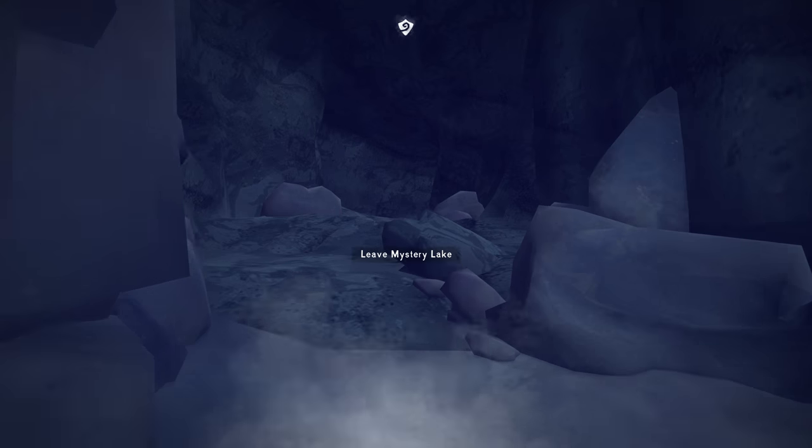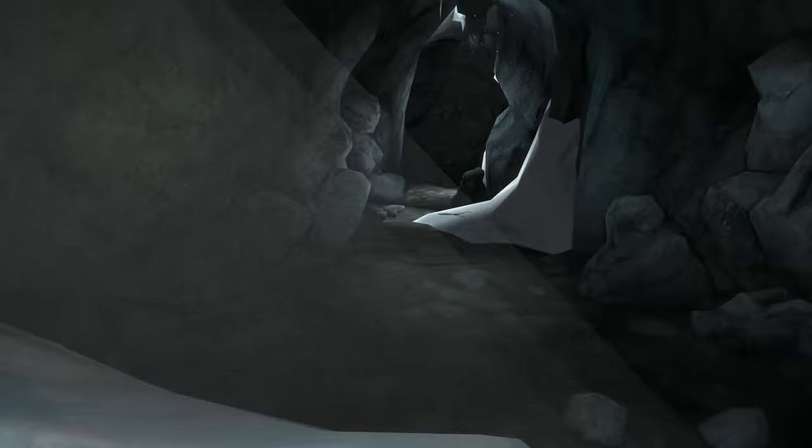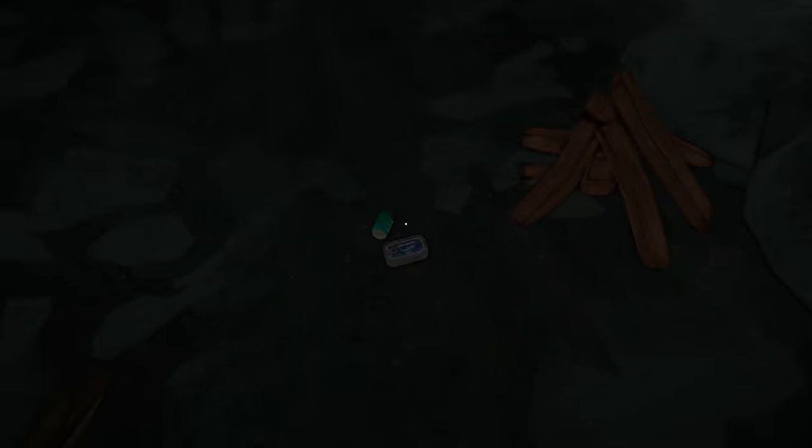Now it's pretty much a straight shot through this cave — there's no turns, you just go straight all the way through. There's sometimes some coal on the ground if you want to pick that up, and some other materials. I'm playing on Pilgrim at the moment, so there's quite a few things to pick up. I've sped it up here just because it's a straight line and there's not much to see.